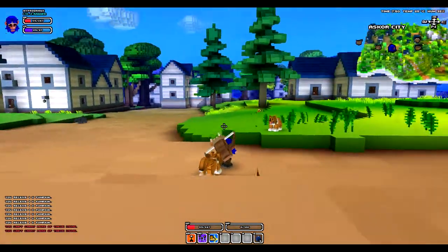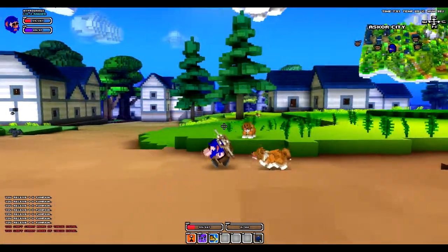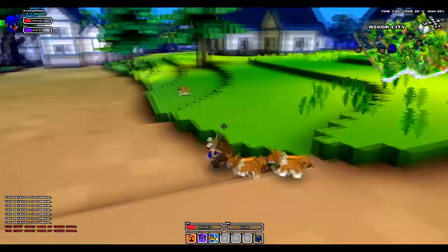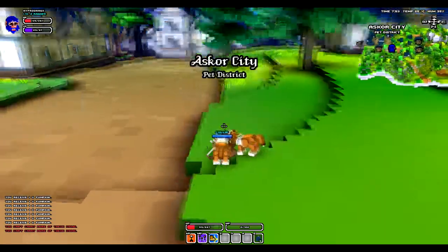Hello guys, Habdrag here, and today I'm gonna show you how I did the Kali glitch. It's pretty easy — you just make them go off mode, and then they start attacking you. You can do this with as many as you want.